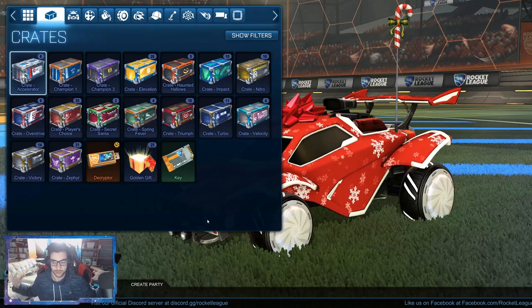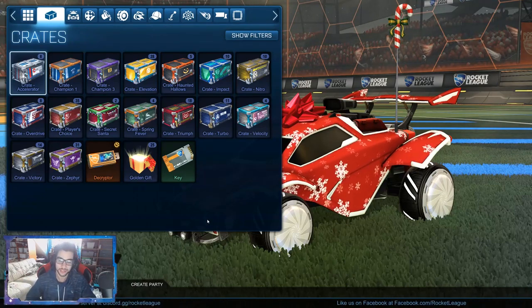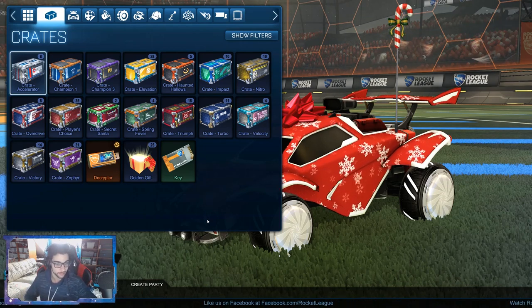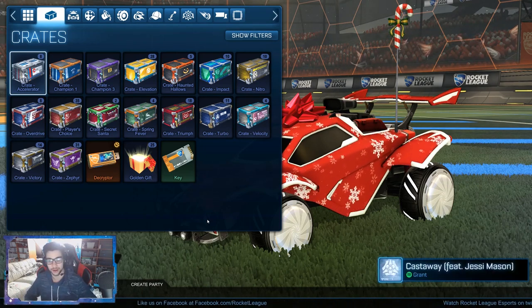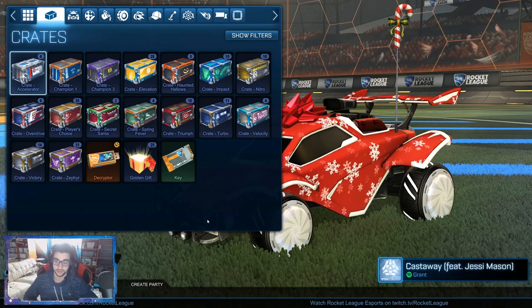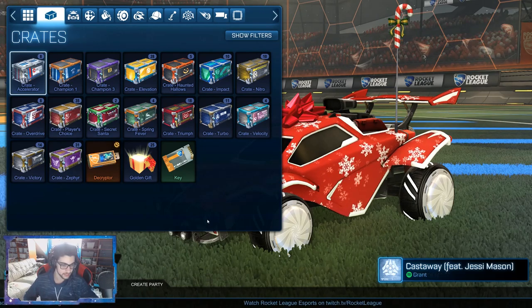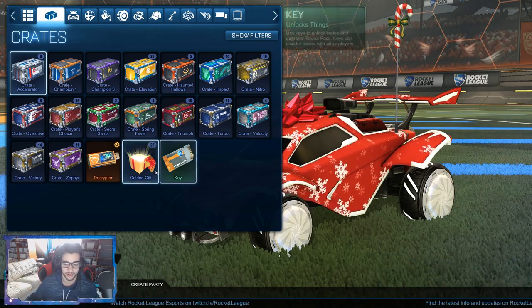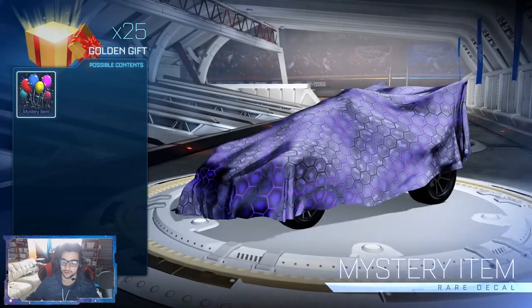Hello everyone, Eclipse here, and in today's video we're going to be opening 25 of the brand new golden gifts that came out with this holiday update. We have this winter event going on, and in that you can get 15 golden gifts for 150 snowflakes each. You can also trade these, so that is how I have 25, and we're going to be opening all 25 of these, so let's get right into them.